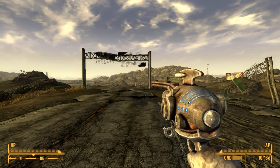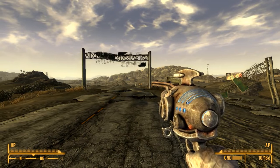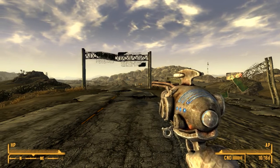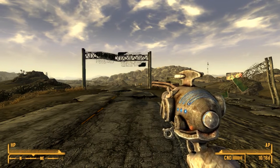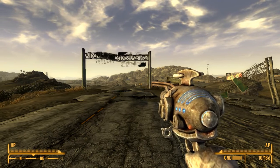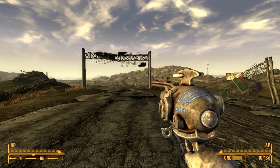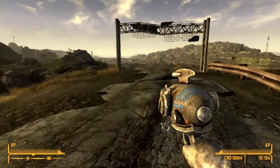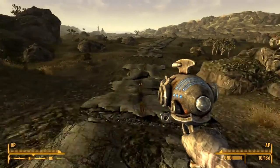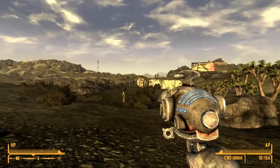Anyway, on with the game. I hadn't traveled up this stretch of highway much in the past, and I found a whole bunch of explodable vehicles here — even more than there are at Nellis Air Force Base, which has a lot. The first one you find here is a red and white truck lying on its side.